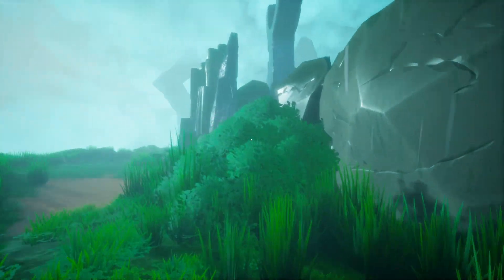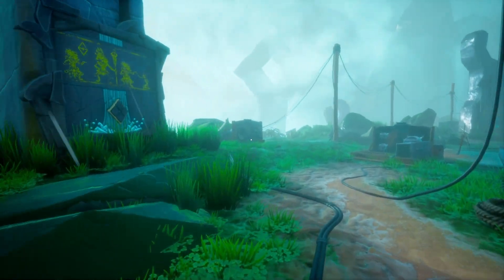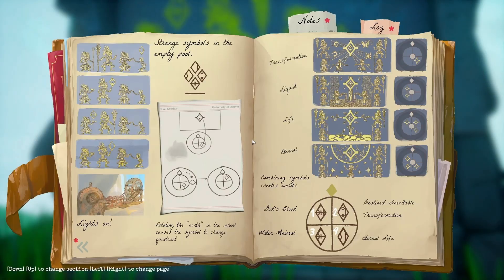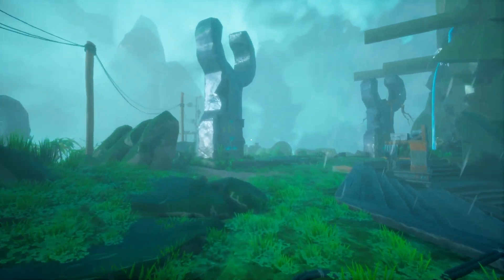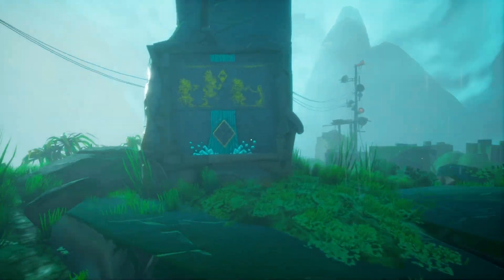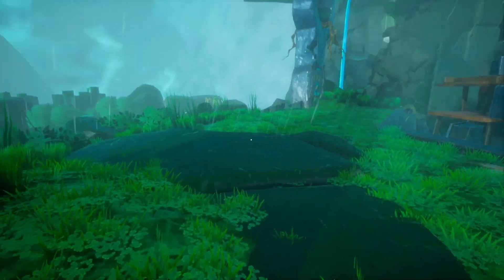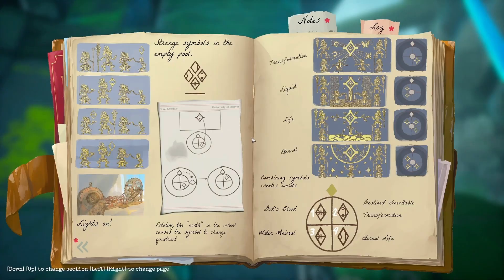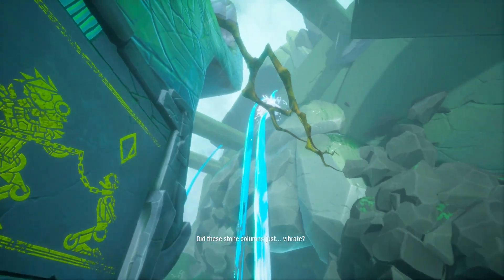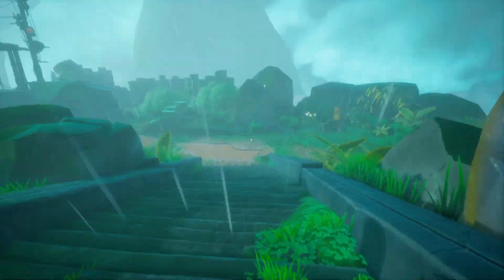We're going to make our way back upstairs and then we'll be doing the second puzzle. We're going to interact with that, and it's going to give you this little picture. We're going to do the same with both of those — look at the symbol and where it should be, and place it on the right area. That symbol shows to the right. Remember to interact with the pictures as well so you can draw it in your diary. The last one you come here and interact with on top, and this will open up the water so the windmill will have water and we can go do the power puzzle.